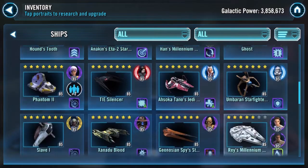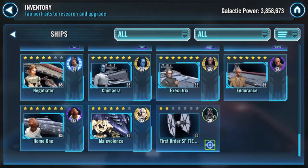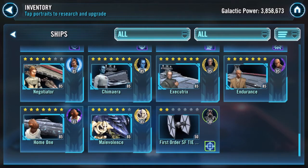However, take a look at this. There is a 5-star Negotiator with a Relic Kenobi. So I suspect one of these will go on offense and one will go on defense. I'm going to save my Negotiator for offense.